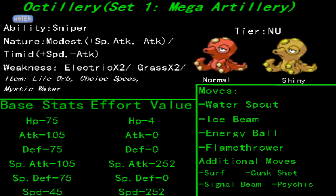What we're doing is enabling it with the ability Sniper. You might also want to have a Scope Lens on there, which we'll get into with the next set. The reason being is that critical hits will do a lot more damage, so if you can increase the chances of that happening, you're making your Octopus all the more outrageous when it comes scrambling at your foes.